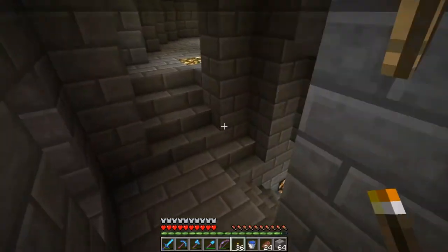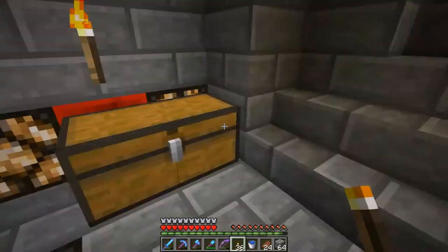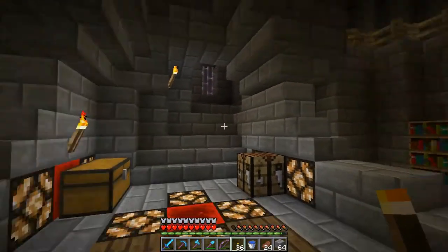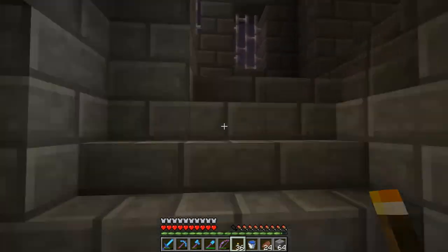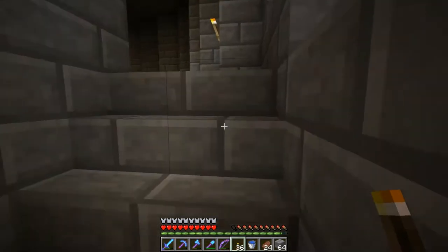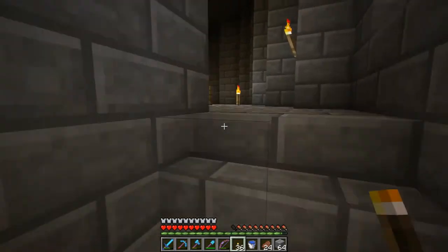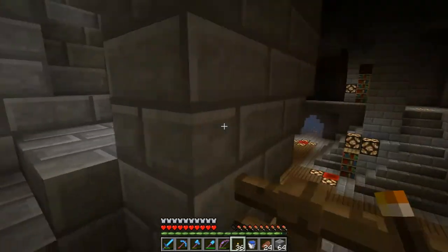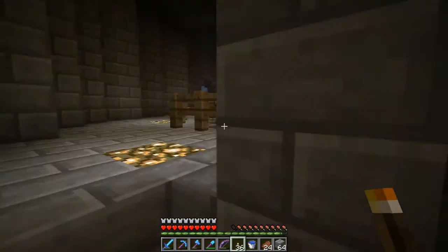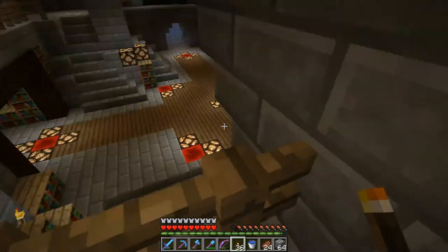And then have this come up a set of stairs. And then you can go up that way or up that way, but it's going to be a straight stairway. Maybe with even a balcony right here outward. And then you can go up here, and then up, and then both sides can be symmetrical so that you can go around and look out down at the room.